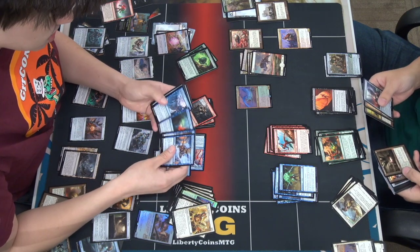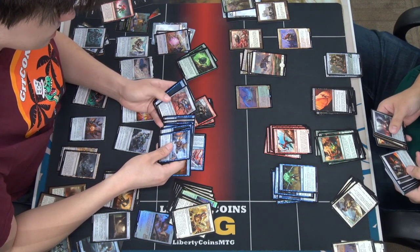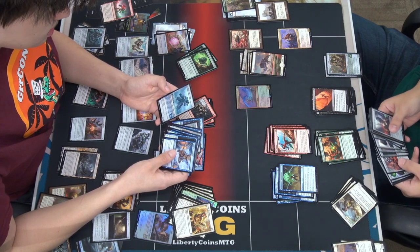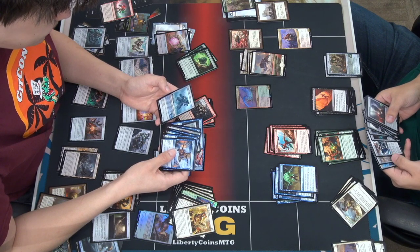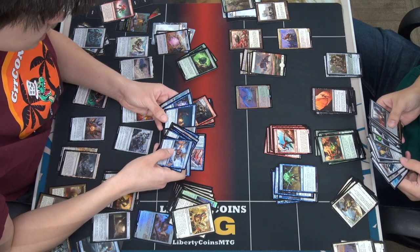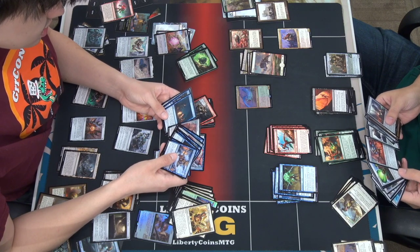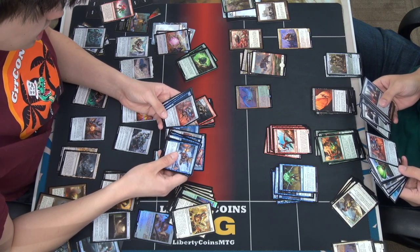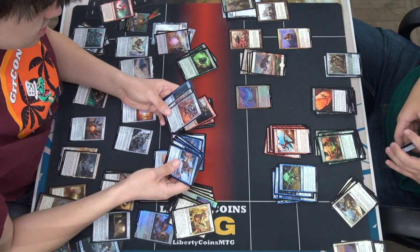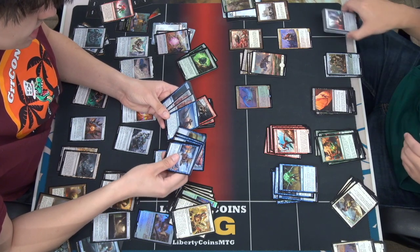I'm debating running 23 colorless cards, but then I wouldn't have any sorceries or instants. Whenever you draw your second card, it just gets a +1/+1 counter — decent. Combat Courier is actually very decent. Maybe I'm splashing for blue.